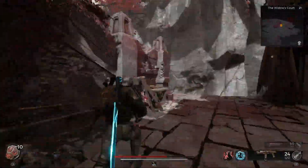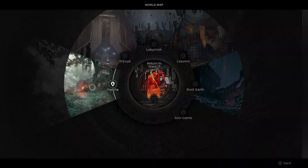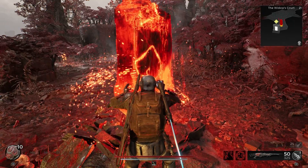You're gonna want to be in either nightmare mode or apocalypse mode to get the most out of your XP farm. Go ahead and open up your world map and fast travel to the Widow's Court in Yisha.